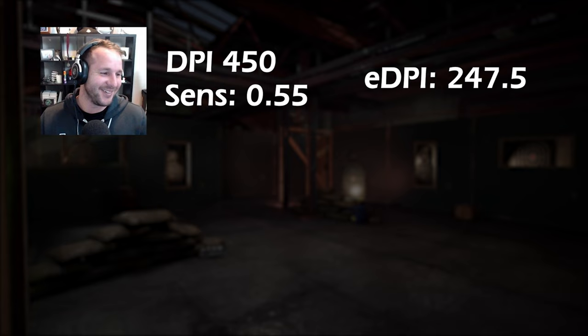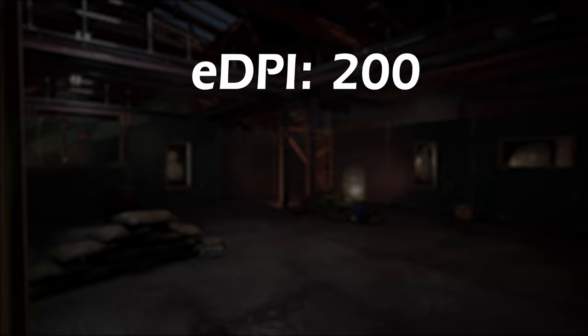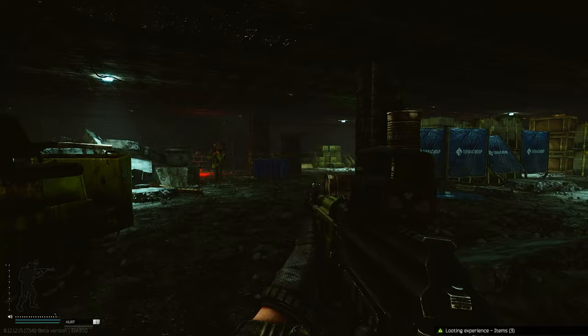Looking at EFT veterans, Pastille has a higher sensitivity than most with an eDPI of almost 250, and Landmark has an eDPI of 168 — again in the range we've seen before. From personal experience, a good starting point is an eDPI of 200. To find the sensitivity for your DPI, take 200 and divide it by whatever DPI you have — that's your sensitivity. This is not final, just our starting point, and should allow you to do precise flicks and everything else you need.